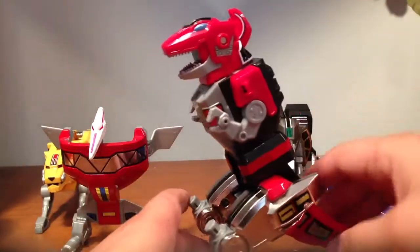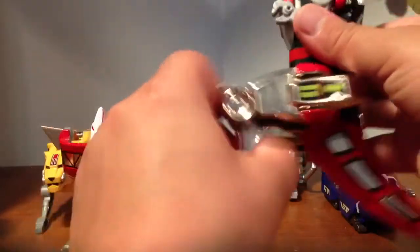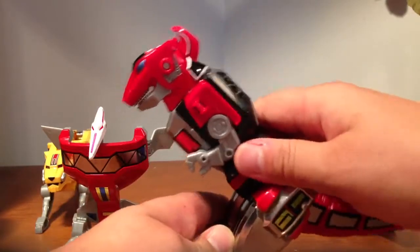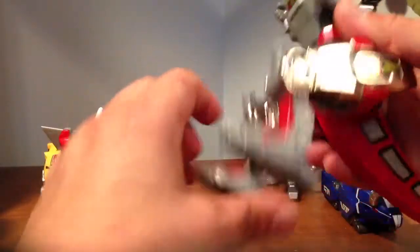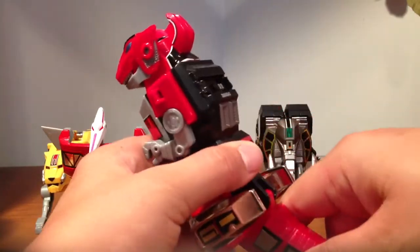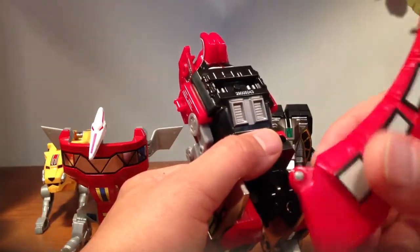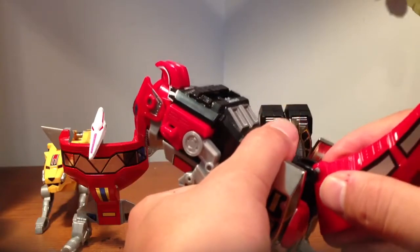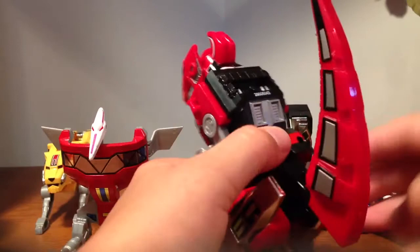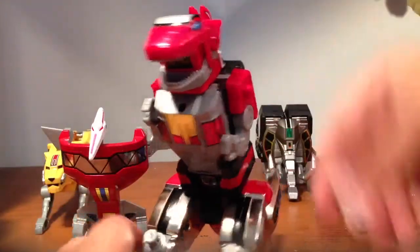Then you've got the Tyrannosaurus Rex for the Red Ranger — his arms move, his head goes up and down, his mouth opens, and his legs move for transformation purposes. He can really only stand one way. He's got these knee details. The tail doesn't do anything except move during transformation — it's just on a ball joint, it just sits in the plastic and rotates, kind of annoying. In zord mode you can open his mouth, and the sticker makes it a fire blaster. Other than that, these guys just sit there and do nothing.